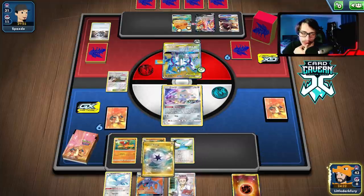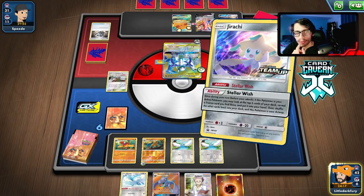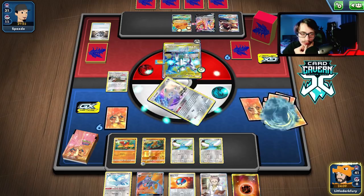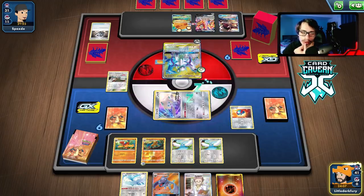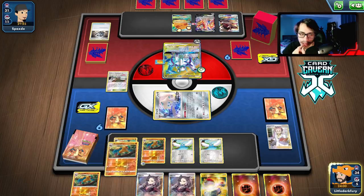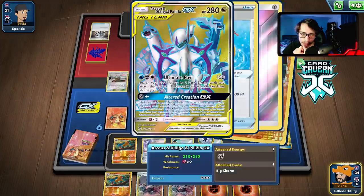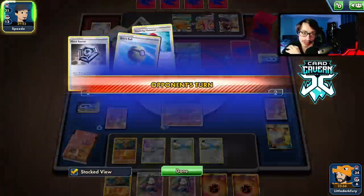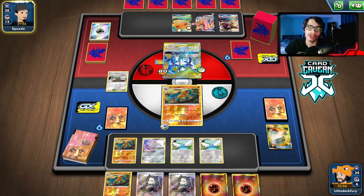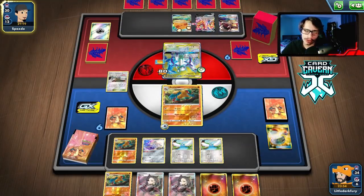What if they do Alter Creation without the Water? That's how ADP plays around energy removal — just doing AC without the extra Water energy. Let's see — I think I hold the hand and don't research away, because I want to keep the Altaria. We're playing Aerodactyl now, hopefully get a Hammer hit. No Hammer — we got another Archaeops. Let's just go for the Hyper Beam, remove their energy, hit them for 80.